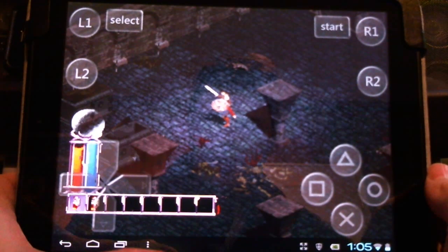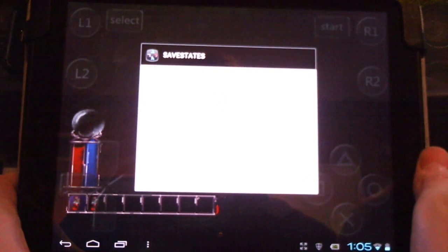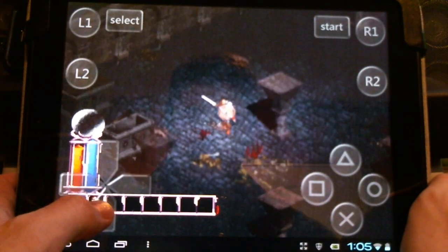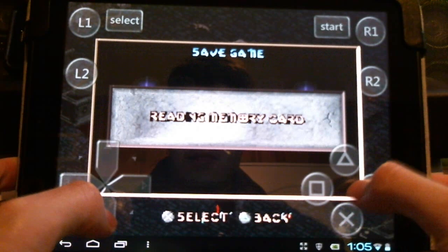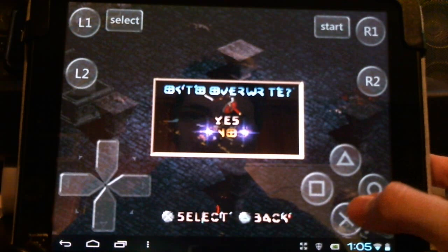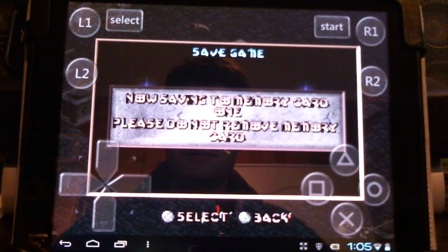Once you've made a little progress and done some hacking and slashing, you can save in two ways. You can save a state, which is probably what I would recommend — it's the quickest to load and quickest to save. You can also go to your Select menu and make your way through the save menus through the memory cards. It's nice that the FPSE emulator has the save state option, though going through the menus is quite a bit more time-consuming. But either way, they both work.